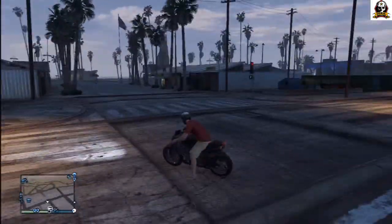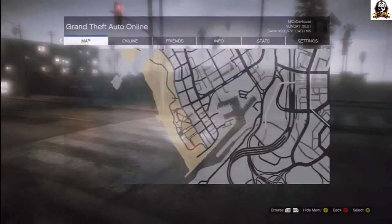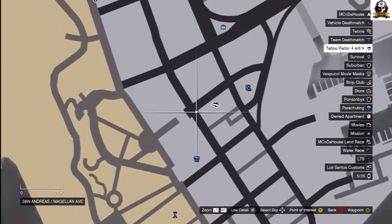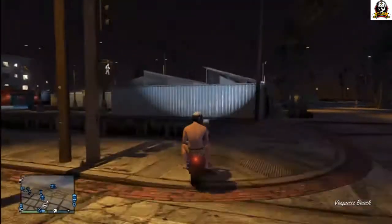Hey folks, MC in the house. To do this glitch you need to come to this location. I'll show you on the map — zoom in here and you see it's a little place on the map right here, that little gray thing sticking out. The glitch is just in front of that.